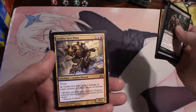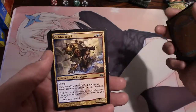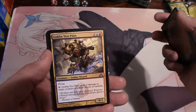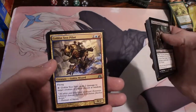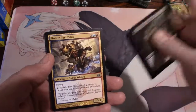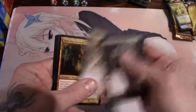Goblin Test Pilot, a goblin wizard for one an island and a mountain. You tap him - he has flying - and Goblin Test Pilot deals two damage to target creature or player chosen at random. That's pretty cool. At random would be your guy across from you if you're only playing one on one anyway. It's a 0/2.